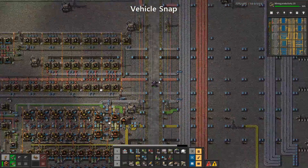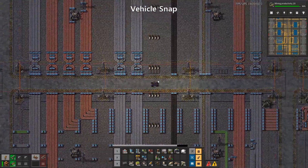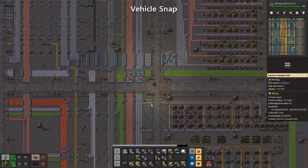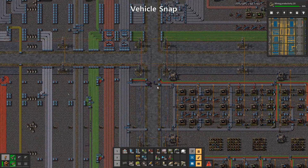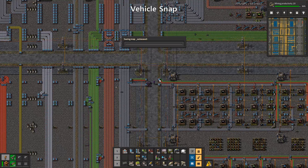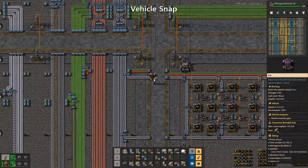My driving skills are not going to be improved, but at least when I point the vehicle in a straight line, it will drive in a straight line — and that makes a big difference. Since everything is on a square grid, I don't know why every single angle is possible. Vehicle Snap is the second mod that really should be in the base game.